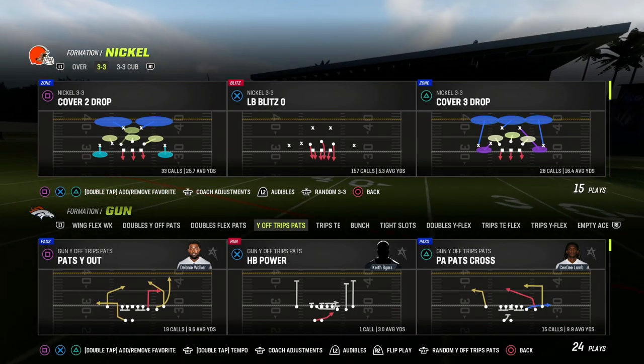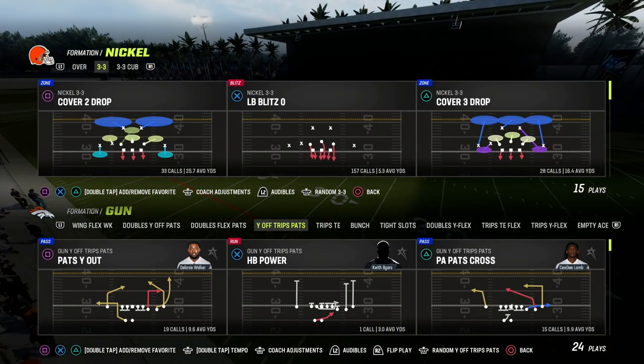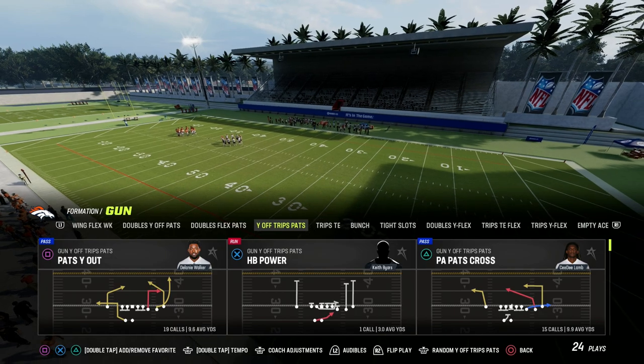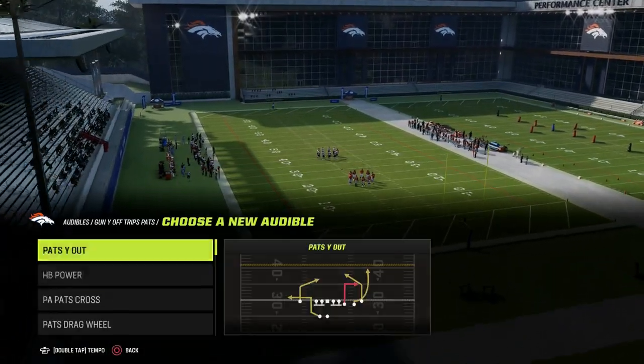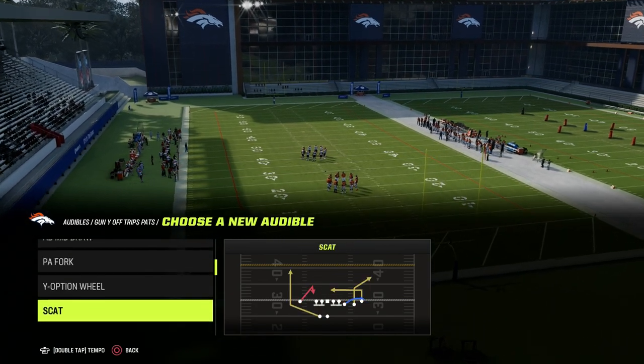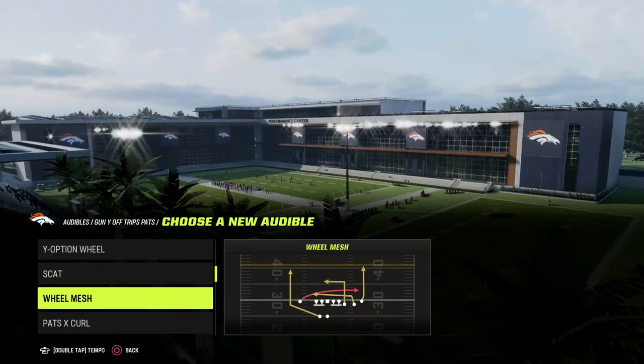If you want to get my entire U-Trips offensive ebook, make sure that you join the Patreon. The link will be down in the description. It's only $10 to become a member, and it will get you access to all of my Madden 23 offensive and defensive ebooks.